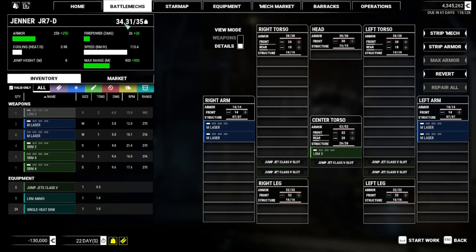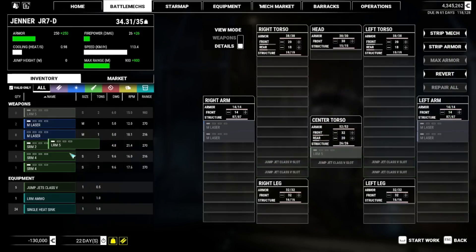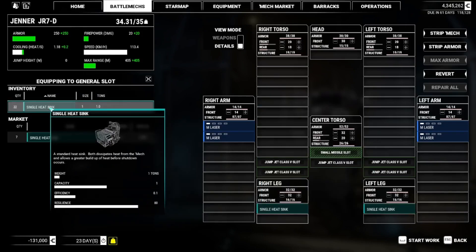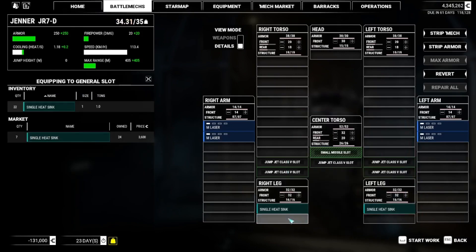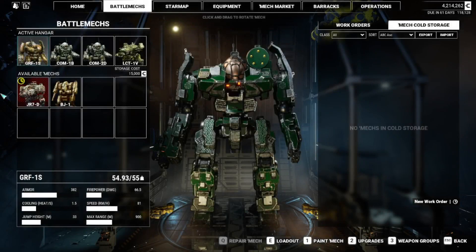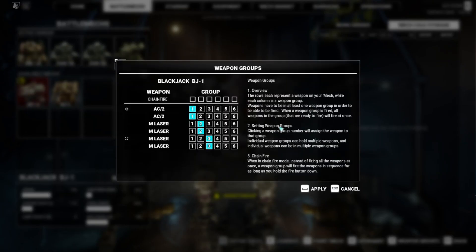I could potentially go for the small missile slot - it has reasonable range - but if I do that we literally have no room for heat sinks. And I genuinely want the AI to actually fire the guns. The woes of having max armor. Now I need to sort out weapon groups.